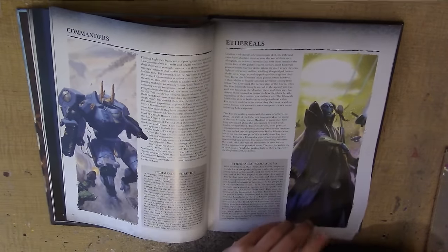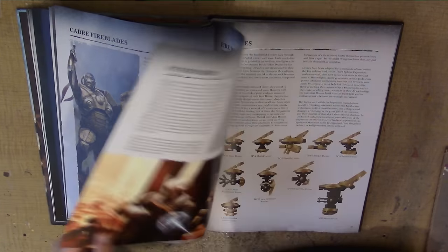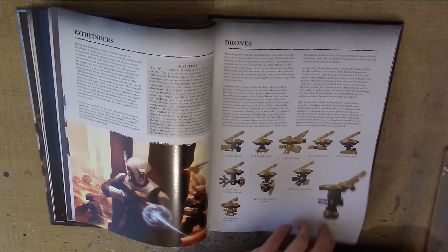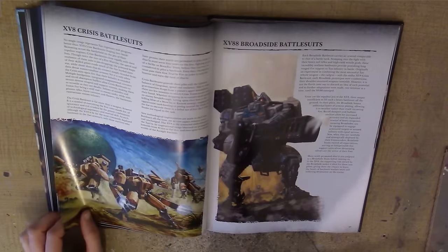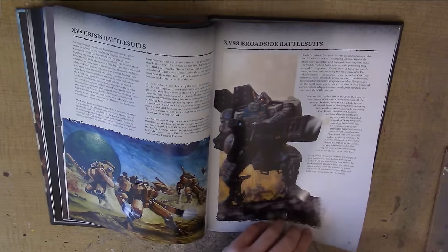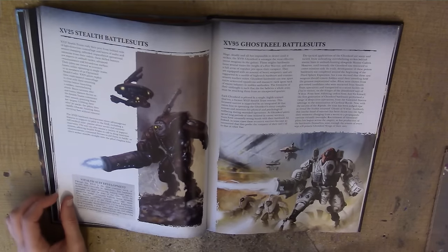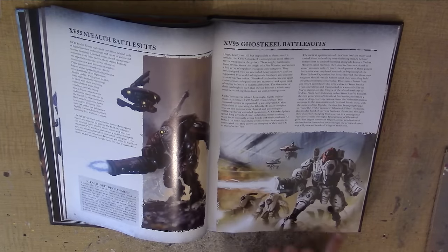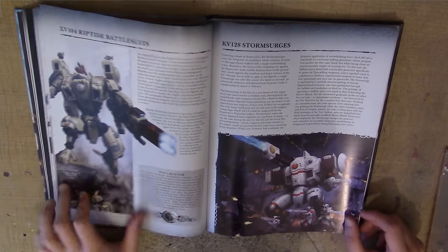Then we go into the individual unit fluff. You have Commanders and Ethereals, Fireblades, Fire Warriors, Pathfinders and Drones — quite like all the different types of drones. There are gunships and Piranhas, Crisis Battlesuits and Broadsides. I quite like that piece of artwork there — I think that's a new piece that looks quite cool. I quite like the Tau colour scheme: the grey and the blue, the orange. There's the XV-95 Ghost Keel, which is new, and we've got Riptide and Storm Surges.